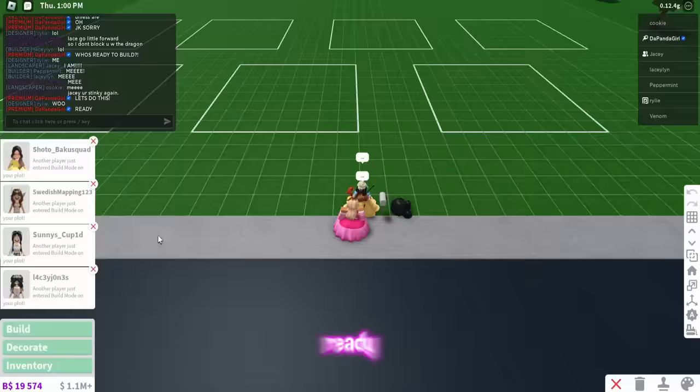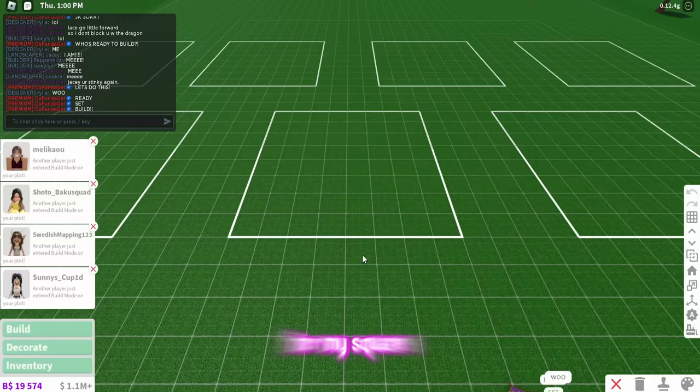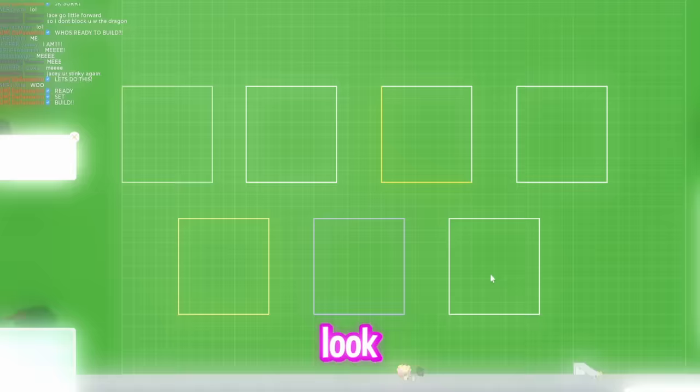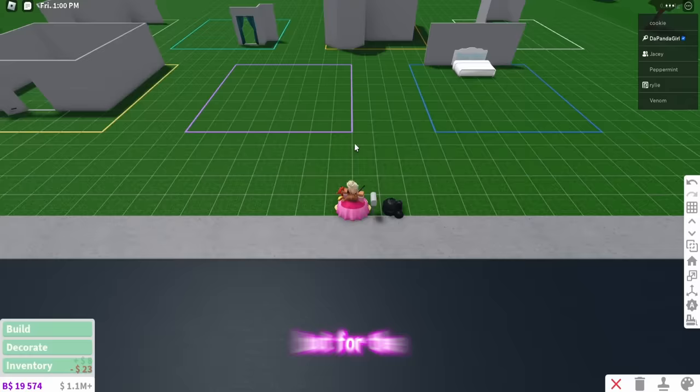Remember, it's all up to you to choose who you think did the best, so watch till the end and comment which is your favorite room. Ready, set, build! So for my square, this is the one that I have chosen, and my favorite princess is Rapunzel. So I'm going to be coloring the square to be a purple theme, and look, everyone else is coloring in their squares.